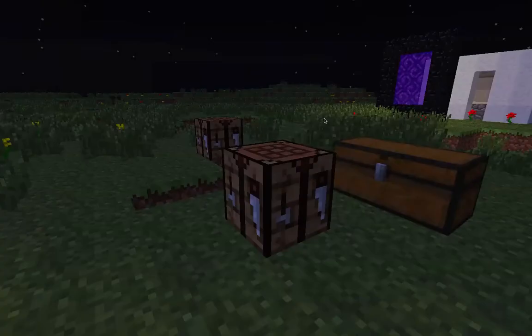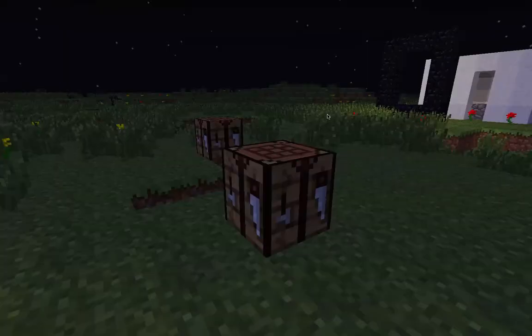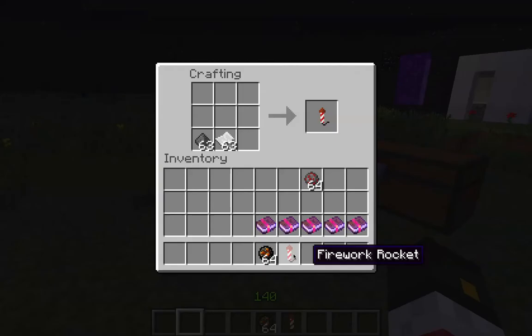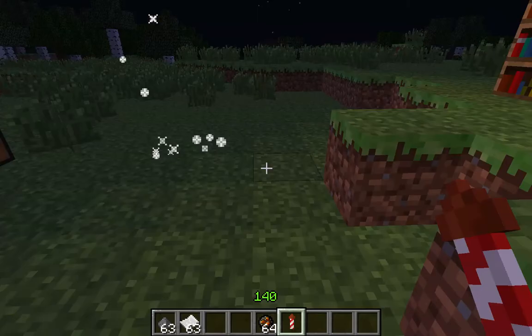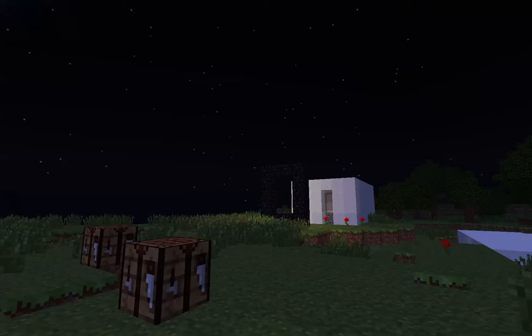Let's just get a stack of those. I'm going to put in some paper and gunpowder. And you've got a firework rocket. I'll make one of these. Since I'm in creative mode, I can go infinitely. You do absolutely nothing with them — they shoot up in the air a little bit, but nothing happens. That's a basic rocket; it doesn't work.